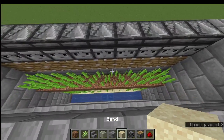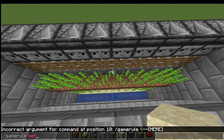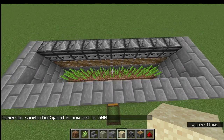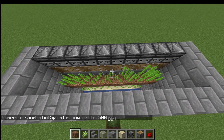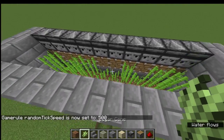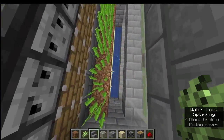And once this grows, we just set the random tick speed to like 500. Everything should start to grow. As you can see, once the thing grows, it all pushes down there.